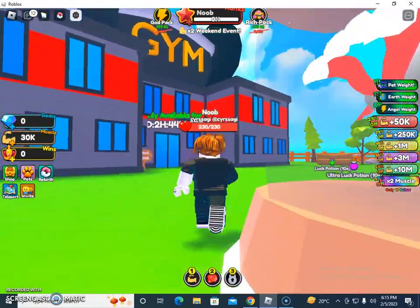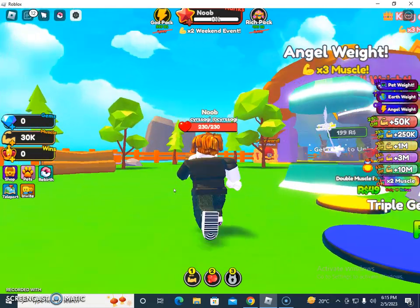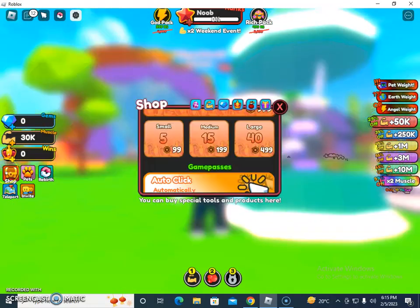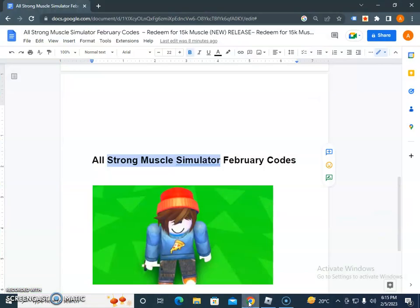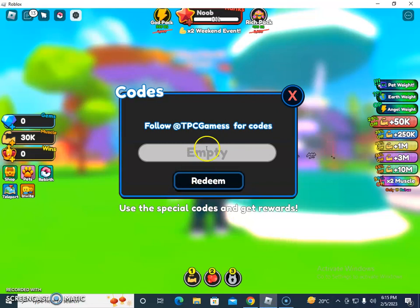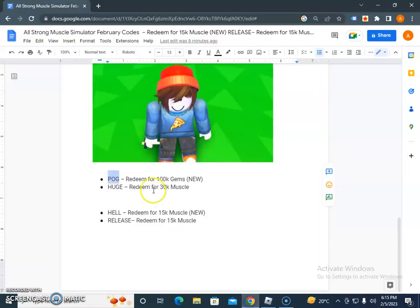Let me try these on the live side so you can see if they are redeemable or not. If I click on Shop and then click on the box icon, it will ask for the redeem. I have some codes — for example, POG for 100k gems. I got 100k gems, so this code is redeemable. You have to redeem this one now.